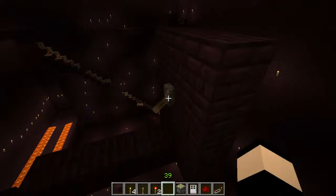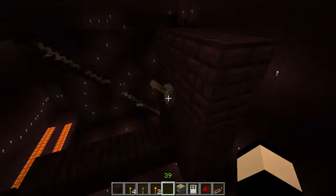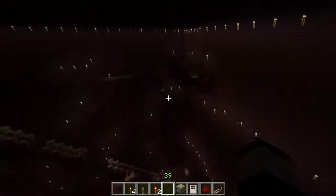Just flip the torches and boom — that easy. Two-way stairs.